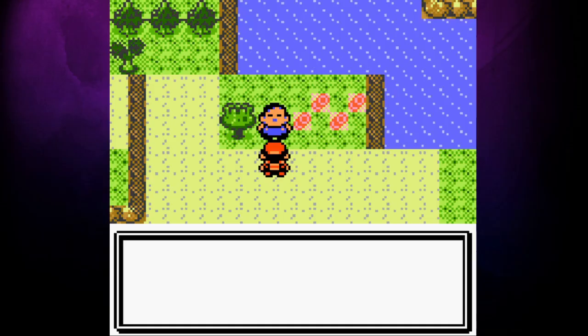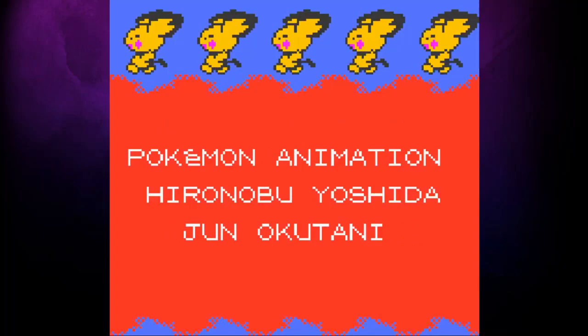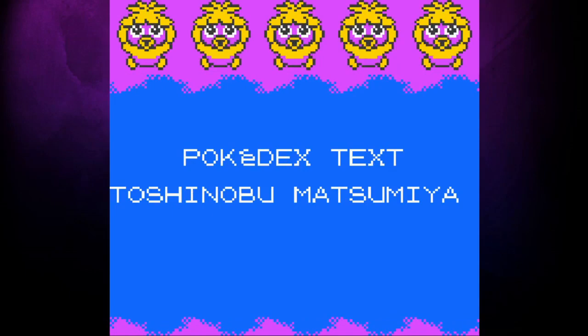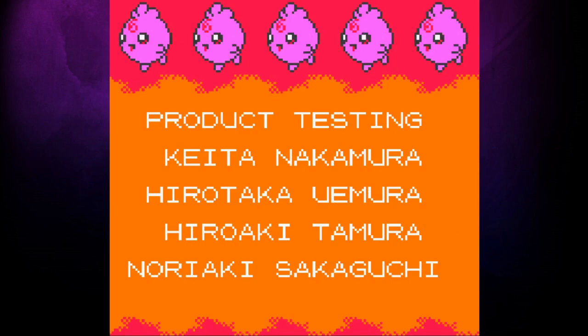Before the credits roll again we do have something important to do. After retrieving the mail from our PC we find the so-called chubby man on Route 31 and hand Kenya over. I can only imagine his owner will be a bit confused when Kenya's returned to him as a level 60 Fearow. With our last task completed we can let the credits roll and officially say: you can beat Pokemon Crystal without using items or Pokemon Centres. This was a challenge that I thought was destined to fail — finishing a Pokemon game without using items or Pokemon Centres doesn't feel like it should be possible, but apparently it is. If you made it this far I hope you enjoyed, thank you so much for watching and I'll see you next time.